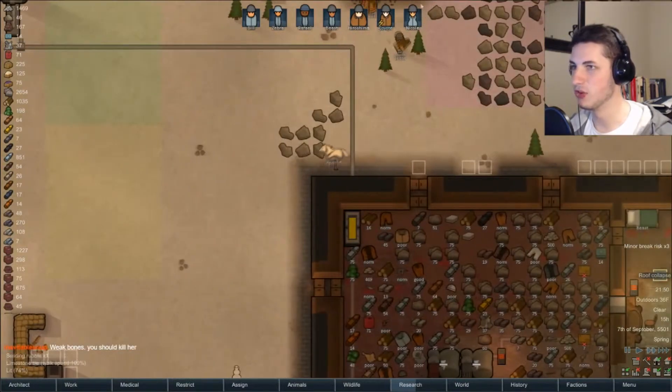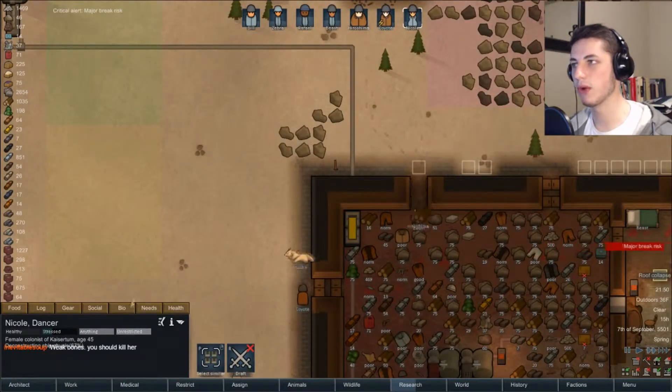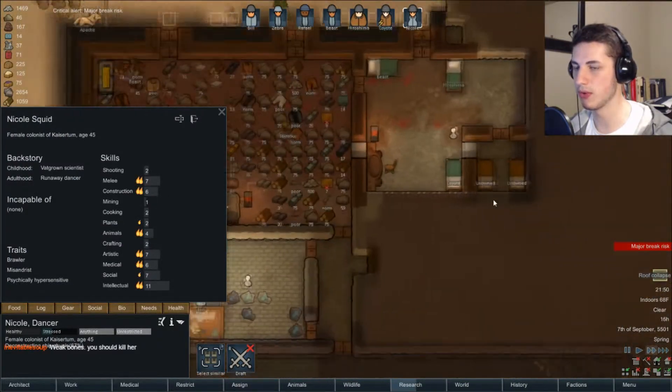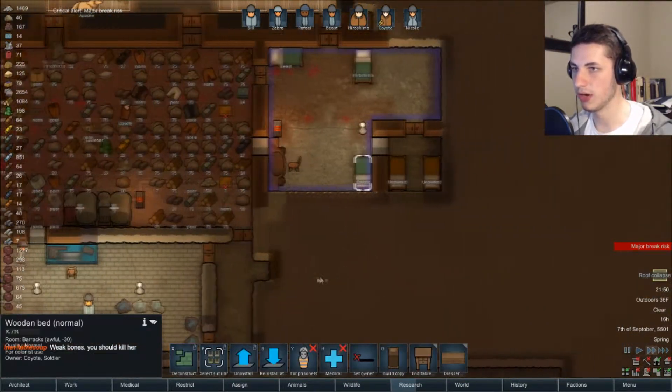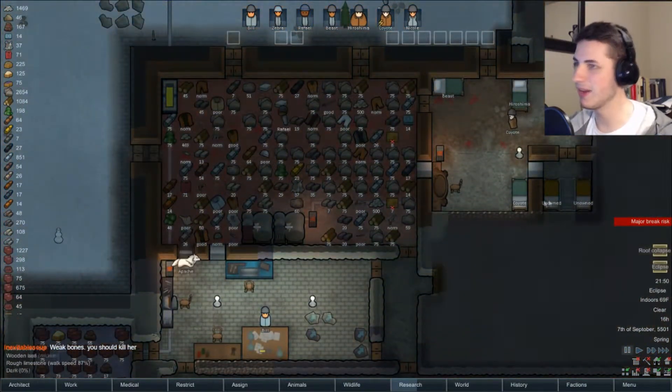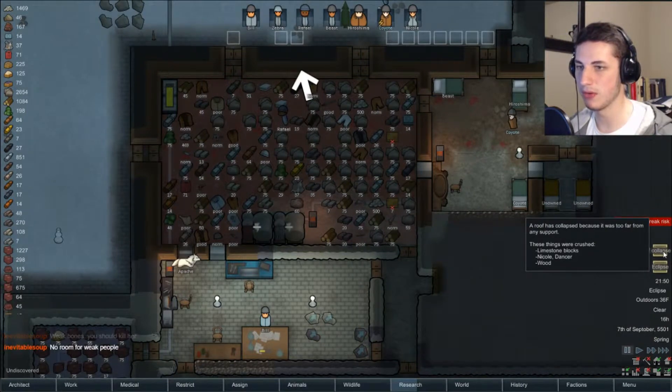I think we just barely recruited Nocol, actually. Last time was when we recruited her, because she used to be a prisoner and she's no longer. But if she had weak bones I definitely would get rid of her. I can understand — if I had a roof collapse on me, I probably would too.